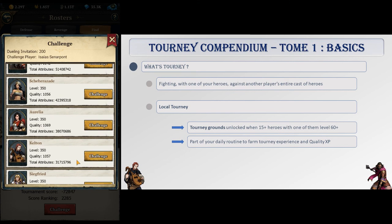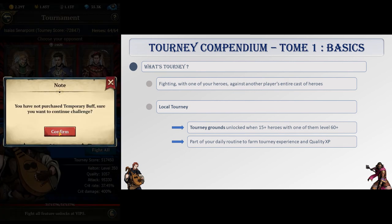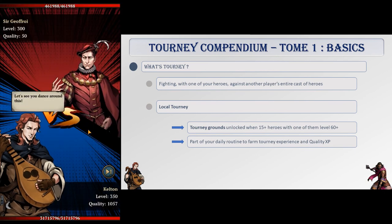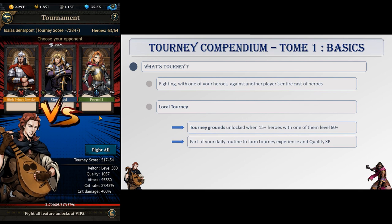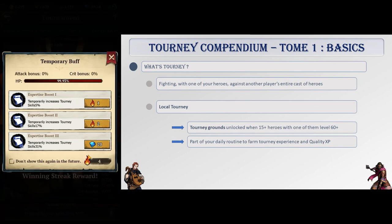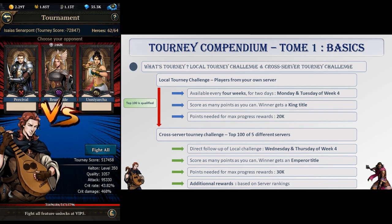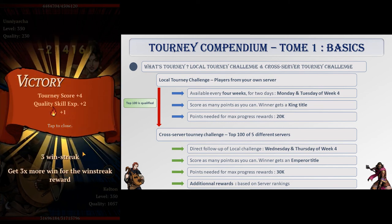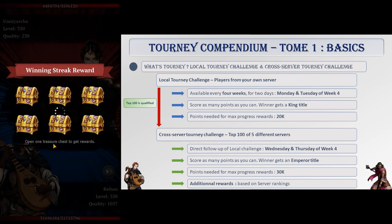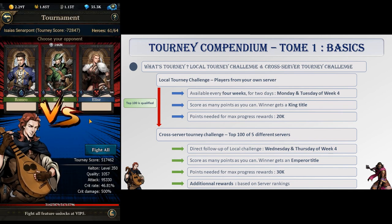Local Tourney happens in Tourney Grounds, and you can access them as soon as you have 15 heroes or more, with one of them being at least level 60. You compete against players of your own server every day as part of your daily routine to score Tourney and quality points. Every 4 weeks, a Tourney Score Challenge becomes active and for 2 days you want to score as many points as you can to compete for a king title and some rewards. Outside of this challenge, please note that Local Tourney Scores are useless and should not be any kind of concern.